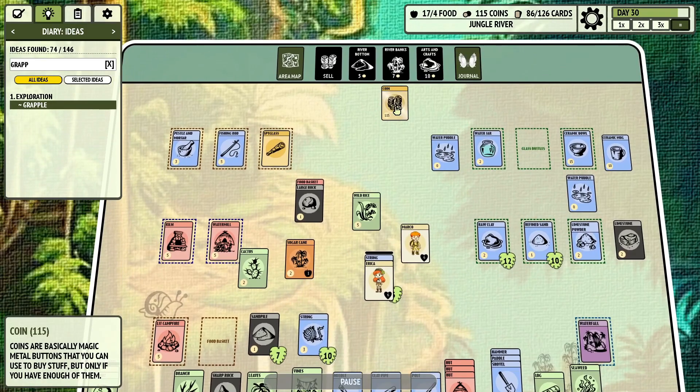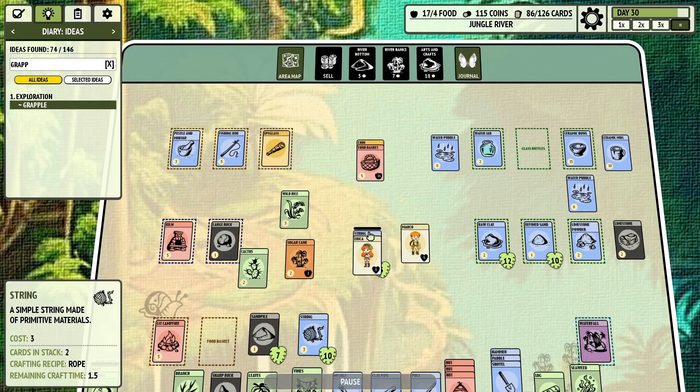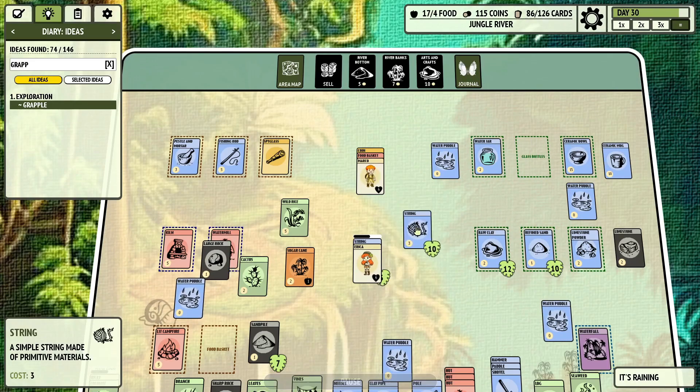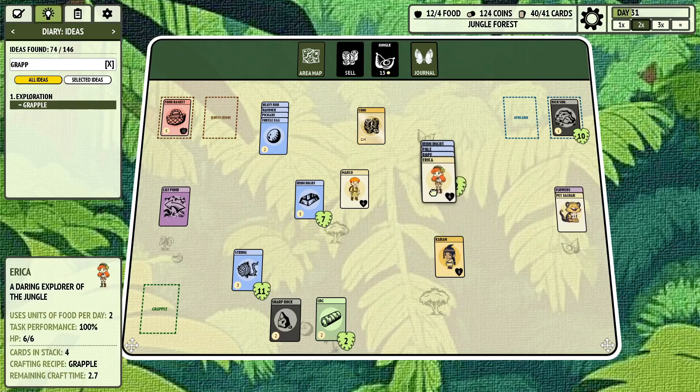I figured I'd have to craft up the string first, but no, I think we're going to be okay. So we'll get everything sorted out. Let's go ahead and let her make the rope first. And you know what, I'm just going to take this string with me in case we need it. Okay, we are finally back, and I think we are ready to get this going. So we've got two iron ingots, a pole, a rope, and an adventurer. Let's go, Erica — I have chosen you.